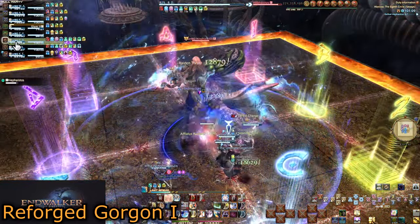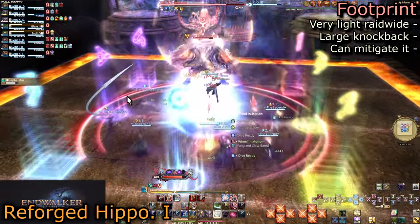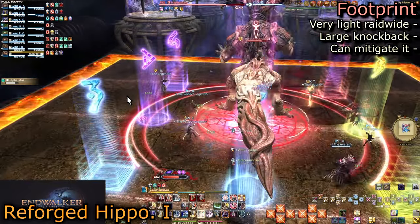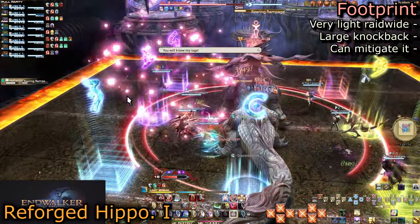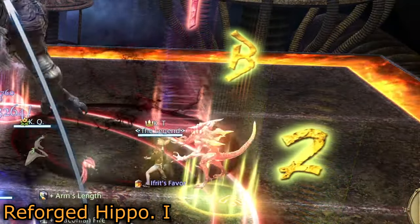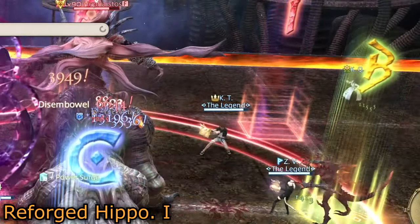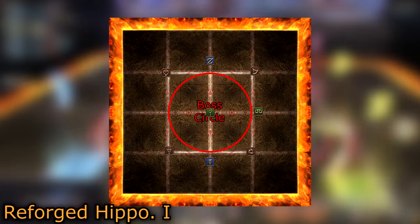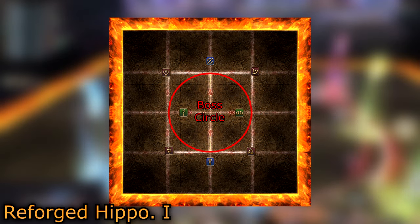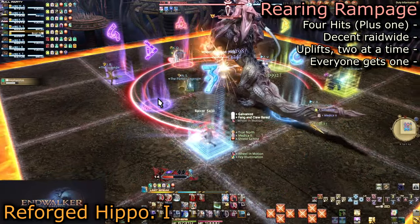Now let's go over the Hippocampus form. If you see chains around his legs break, immediately hit Arm's Length and Surecast — he will land with a footprint causing a large knockback. If for some reason you cannot invuln it, get knocked to the corner from as close as you can inside his hitbox. You may want to move a healer mid for a better healing spot. Otherwise, everyone head to their clock spots.